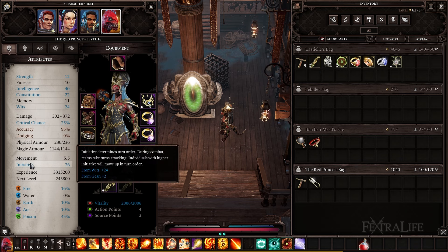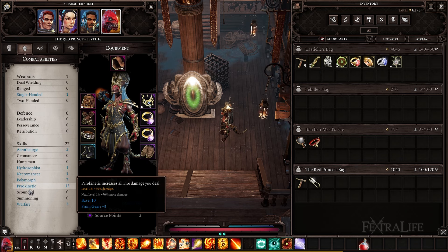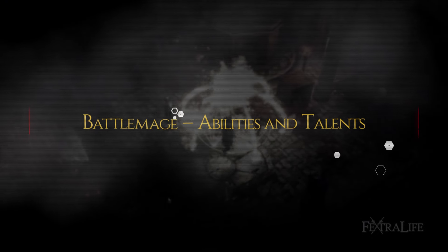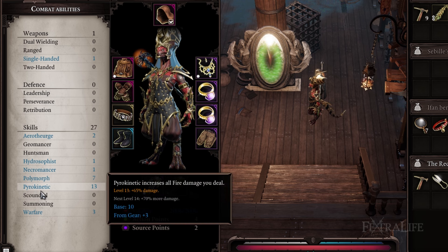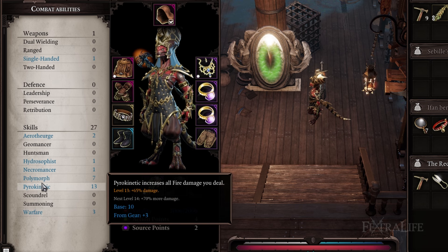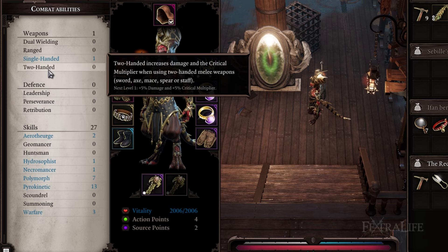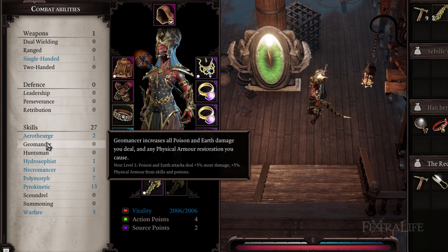When choosing gear you'll want to prioritize intelligence and pyrokinetic, then critical chance, then two-handed, and finally scoundrel. When playing a battle mage you'll want to max out pyrokinetic at 10 and have 2 or 3 points into warfare for skill unlocks. All other points should be placed into polymorph to get extra attribute points to place in intelligence, as well as unlock Flaming Skin and Skin Graft. Once you cannot place any more points into intelligence, you'll want to place points into two-handed for extra Whirlwind, attack of opportunity damage, and a higher critical multiplier on all skills.